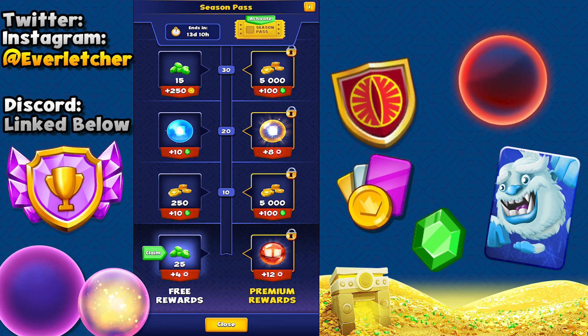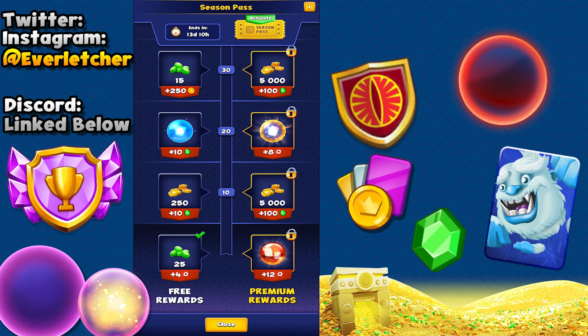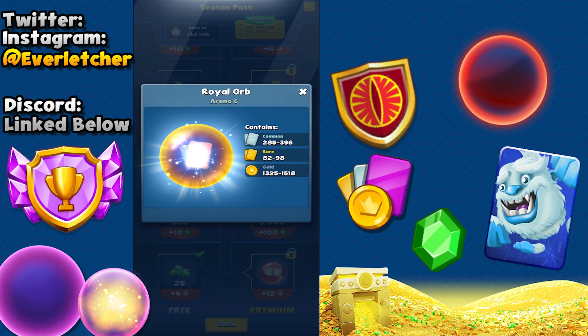I think it's definitely worth getting — I'm probably going to end up getting it. It's going to help you out a lot with your account, especially for newer players. Let's go ahead and claim our free gems right there, absolutely awesome. If you don't know how to tier up your battle pass, you do it by doing your daily challenges. To start it off, you're getting a draft orb — look at how much stuff you're getting right there, so many cards.